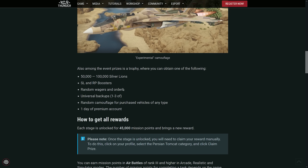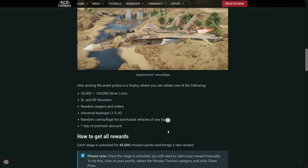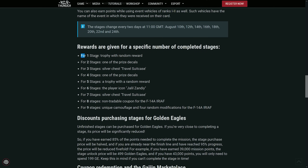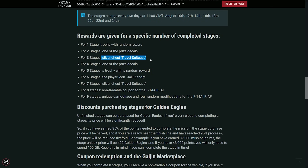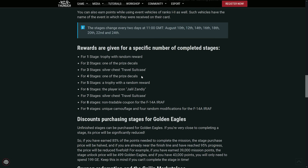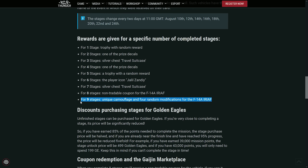Of course there's a trophy and you can get some other stuff as well — premium account time, Silver Lions and everything. Each stage, every two days, you get something. Stage one: a random reward with the trophy. Stage two: one of the prize decals. Then a silver chest, a travel suitcase chest. Then more prize decals, the trophy again, the Jalil Zandi icon, another silver chest, the non-tradable coupon for the F-14, a unique camouflage, and four random modifications. I found it very, very cool — you not only get your vehicle, but you get four random modifications that help you get it spaded, as well as a unique camouflage.